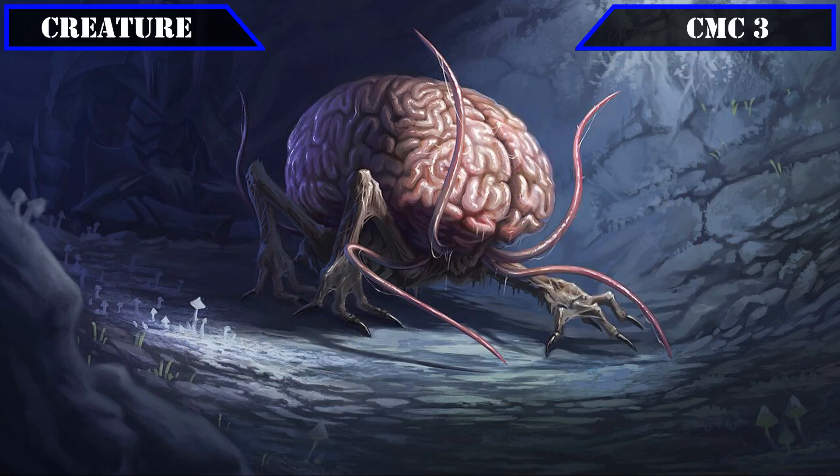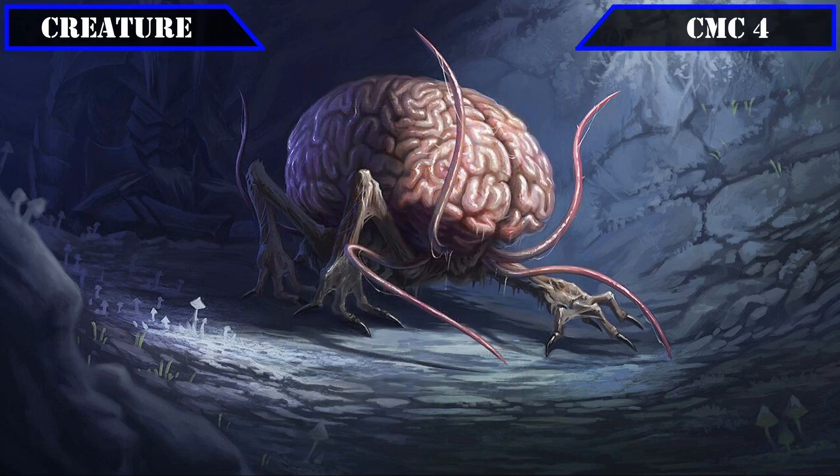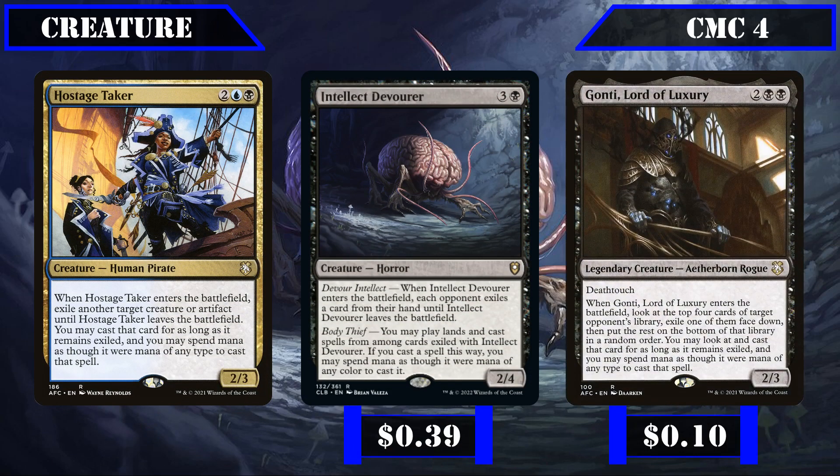Finally, we close out this slot with Burnished Hart, a 2-2 we can pay 3 and sack to put two basic lands from our deck into play tapped, serving as a reliable form of land ramp in our colors to speed up our mana base and get to Tasha and our other high CMC spells faster. Moving on to the CMC 4 slot, we start off with a trio of spell thieves: Hostage Taker, Intellect Devourer, and Gaunt Lord of Luxury.